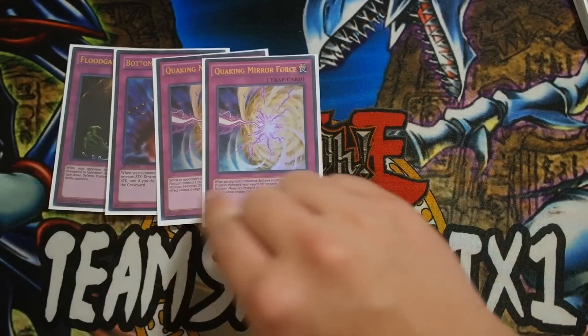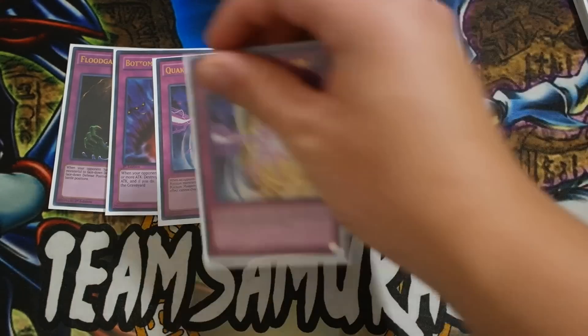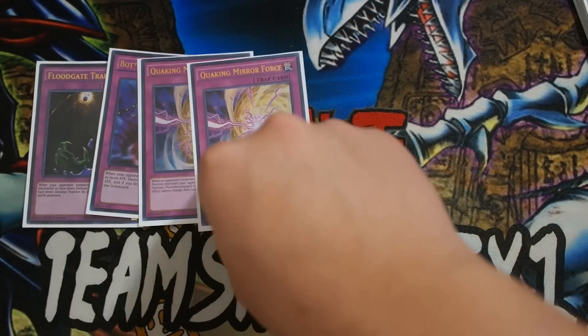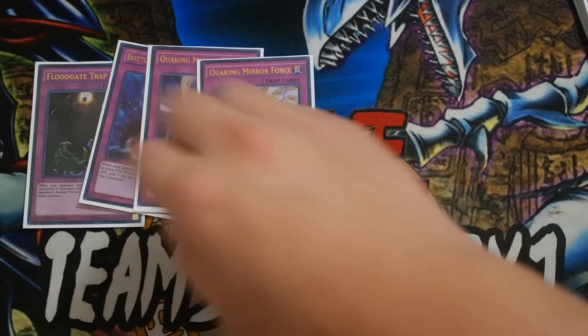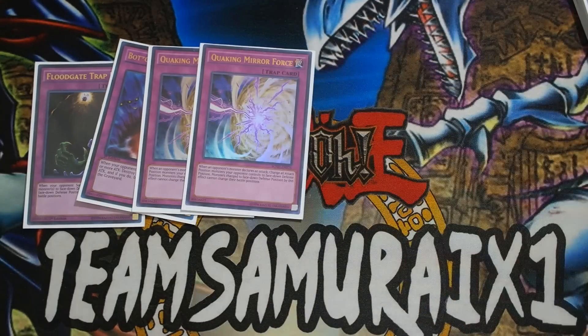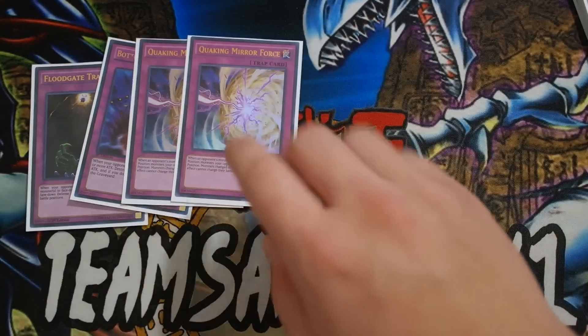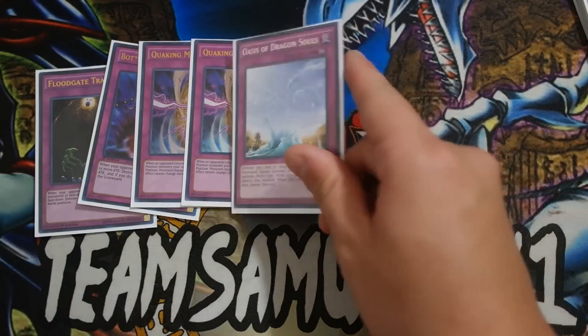Quaking is your automatic out to Vanity's Fiend and things like that, and also automatic out to Dark Law, which is pretty awesome. It's really good against D.D. Crow as well, believe it or not, because D.D. Crow can only tag on your turns. So if they attack and run into Quaking, you basically just yell hooray.